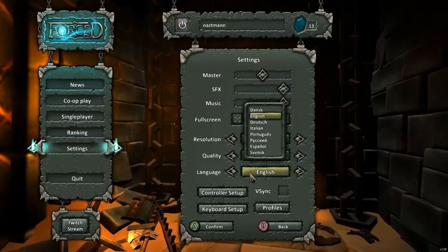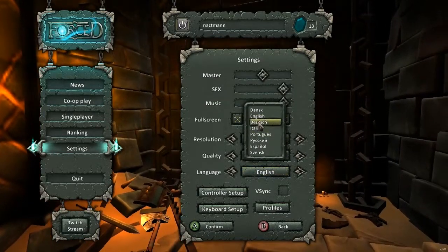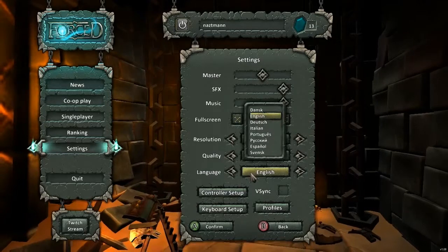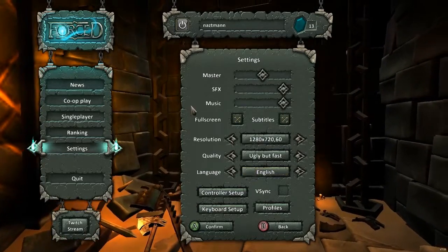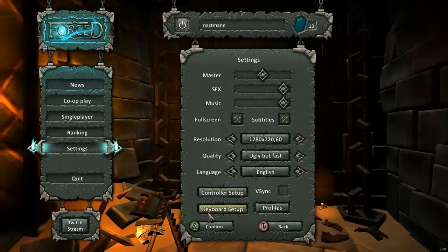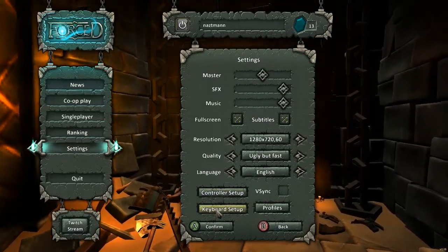There are quite a few language selections — a lot of European languages like German, Italian, Dutch, and Portuguese. One of us joked they should get English right first — we'll get to that. V-Sync is also there, pretty self-explanatory.